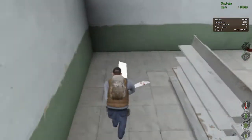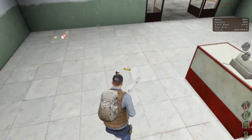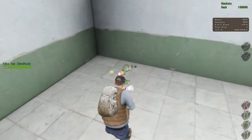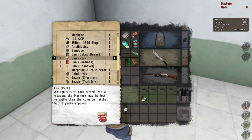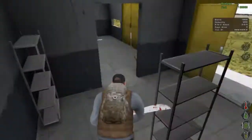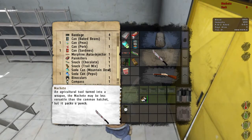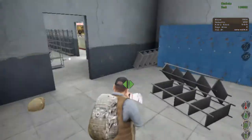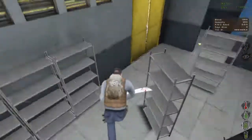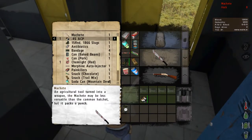This looks awesome. What is this - snacks? I'll take them. Sardines, a can of pork - I think that's new, I haven't seen that before. Drinks - they already had Mountain Dew but it's nice to have a backup in case you drink it and have nothing else. Appears there's no map in here either.